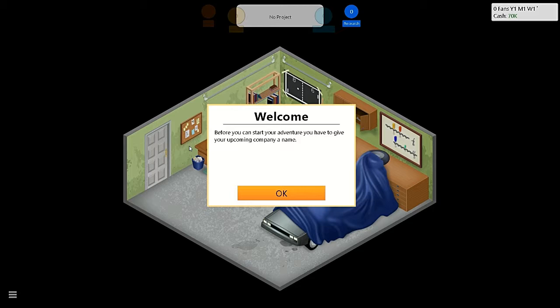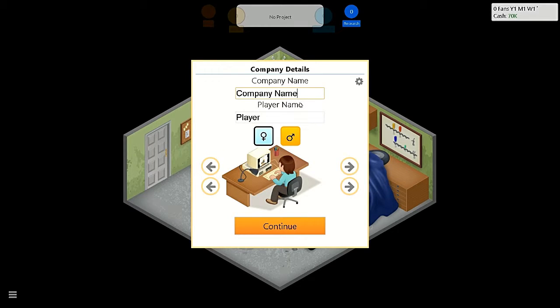Before you can start your adventure, you have to give your upcoming company a name. I think I'll give it LOKK and just put my name. Always gotta represent my username and stuff.